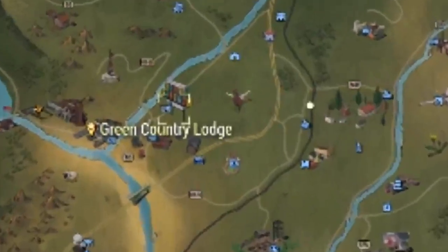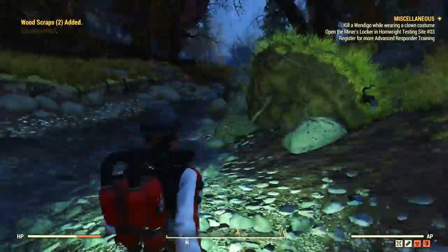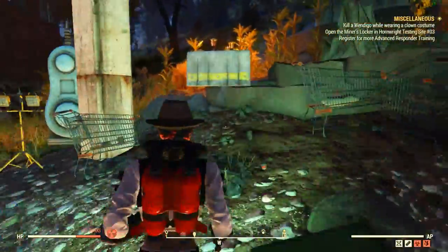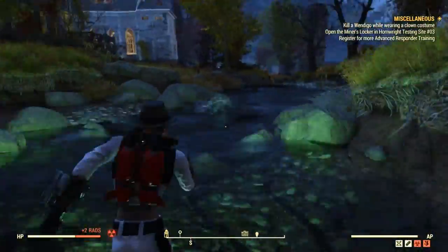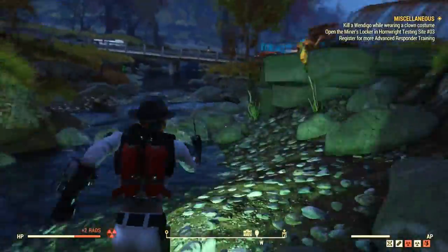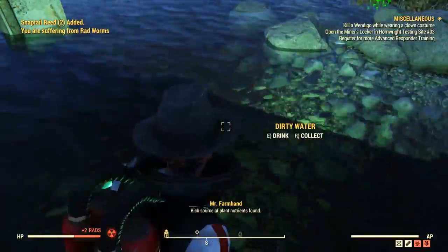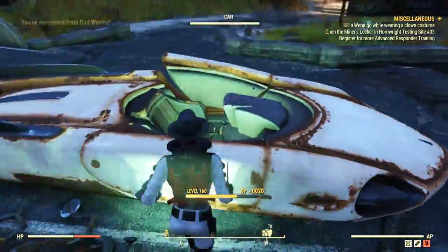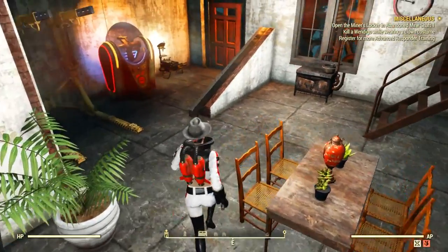The next ingredient you need is snap tail reed, which you can use to make sugar. Head to the Green Country Lodge, which is quite close to Vault 76, then go to the riverside. As soon as you get here you will immediately notice there is plenty of snap tail reed along the borders of the river. Just ignore any player bases nearby and follow the stream. Even when the river ends on the map, the snap tail reed is still there, so you can follow the trail if you need more.